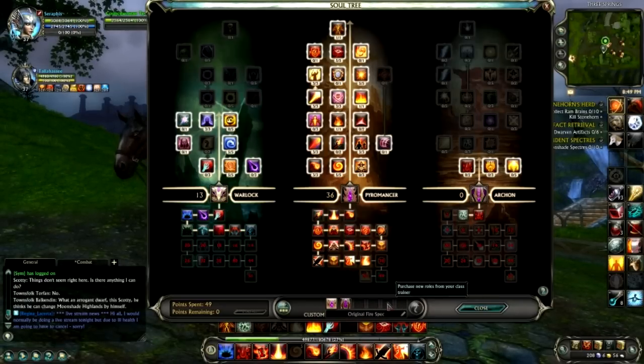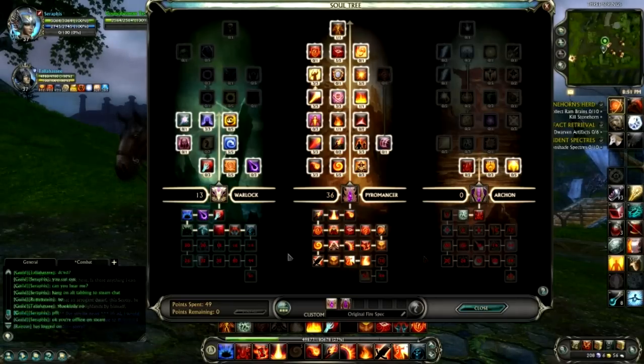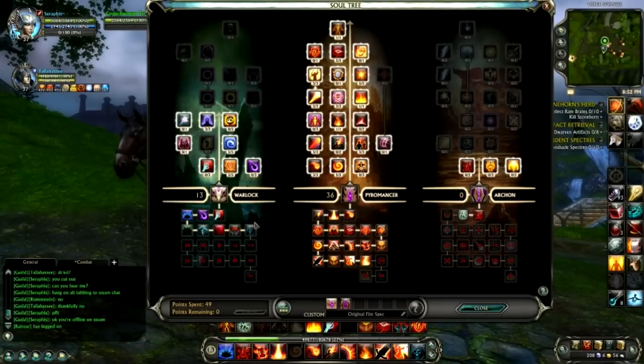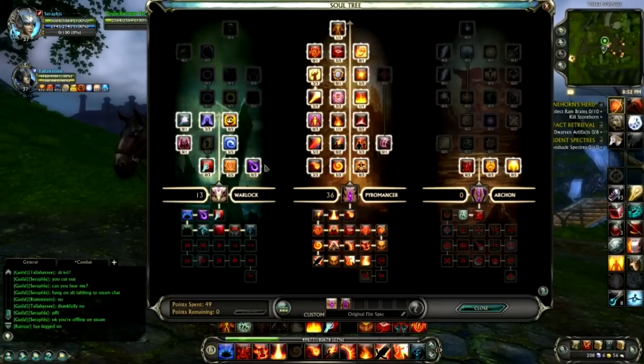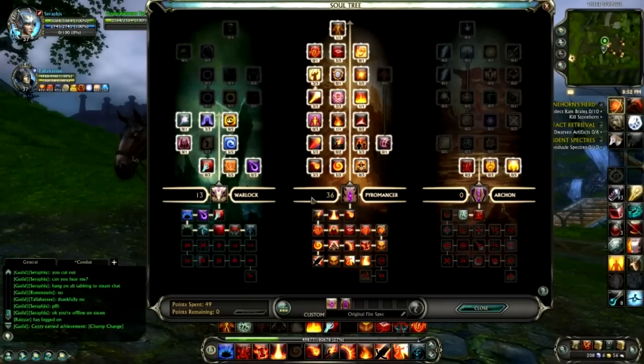For viewers just joining, Tallahassee is the best man for explaining what a role is — would you mind doing that for new viewers? Basically, your roles are your talent trees — your collection of talents. You'll have your main role which will have your three trees, and your collection of points into each tree. People always seem to get confused with the hierarchy: a role contains three trees, which I'm staring at right now in my open soul window.